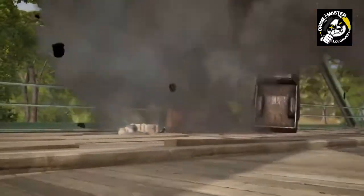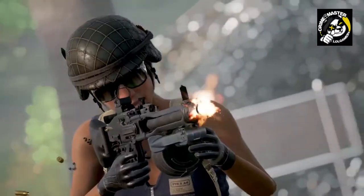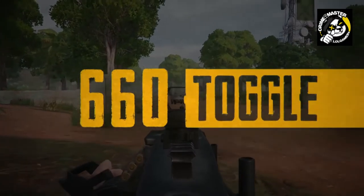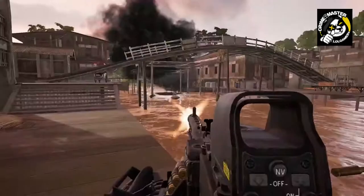Don't think a lack of attachments makes the MG-3 weak though. This powerhouse does increased damage to vehicles and has two firing modes: fast and faster. The default setting spits out bullets at 660 rounds per minute, while its toggle ups that to a ridiculous 990 rounds per minute, showing your enemies the true meaning of bullet hell.